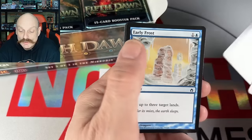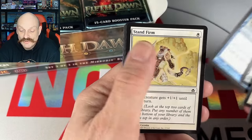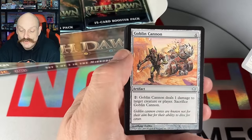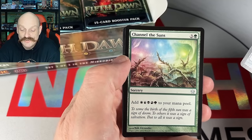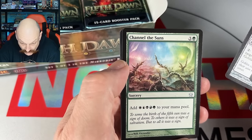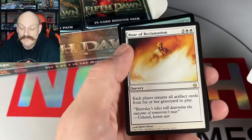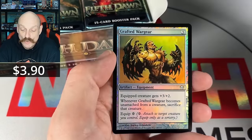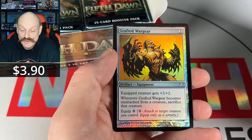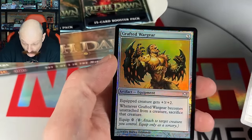Look at this Bobble. Early Frost — it's a heavy one. Goblin's Channel of the Suns — that's beautiful, it's like a rainbow in the sky. Roar of Reclamation. And then — whoa! — Grafted War Gear. Dude, that looks so good. Equip Zero? That has to be good.